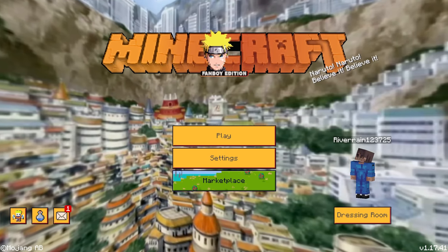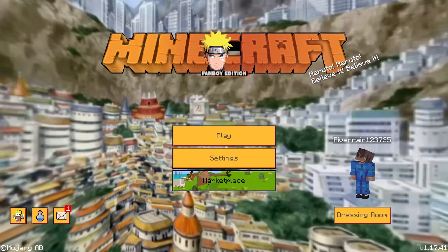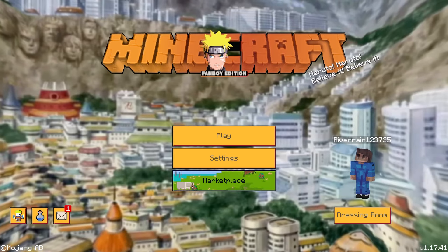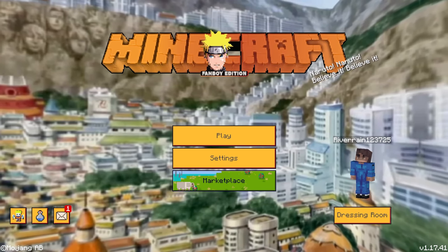Oh my goodness — we've got this super cool Minecraft logo with a Naruto character, and it actually says 'Fanboy Edition' under it. Then we've got some custom text on the side that says 'Naruto, Naruto, Believe It, Believe It.' That's so crazy.